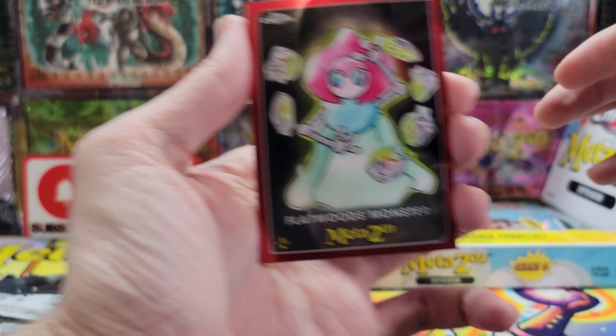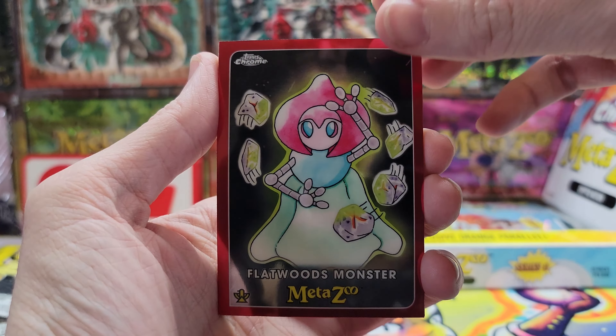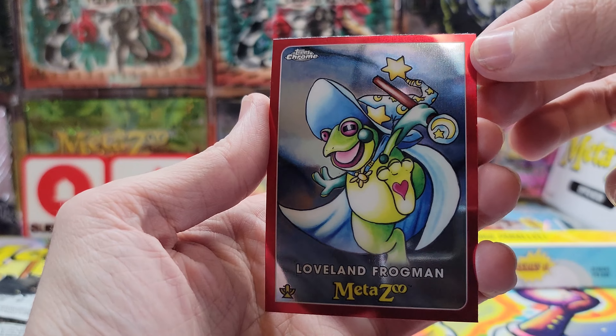Let's see here — we got a Flatwoods Monster, Sinkhole Sam, Shadow People as our first refractor, and Frogman. Nice!